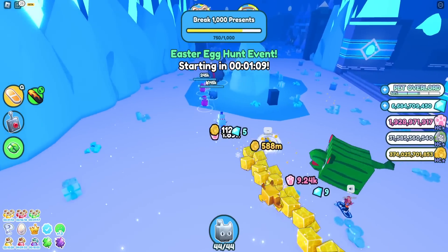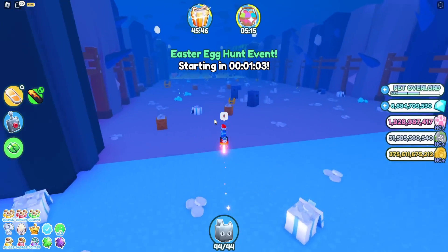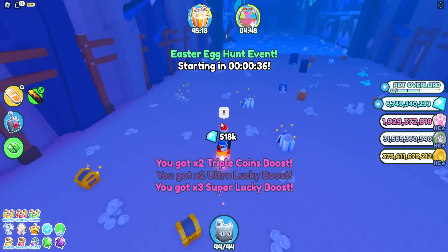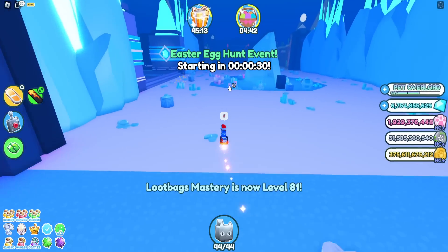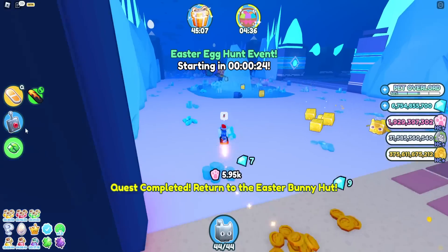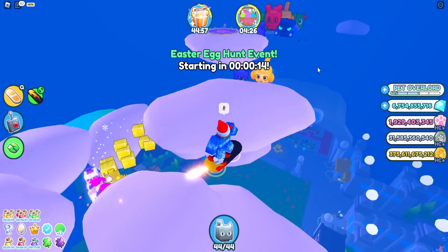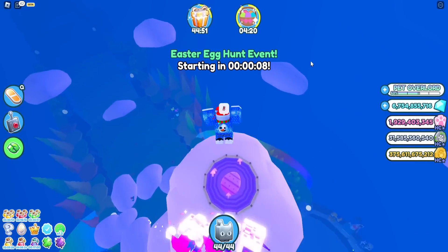The Easter event is about to start and I need to get these quick. We broke the combo but grabbed all the loot - free 100 million gems! We should be really close. Only 30 seconds left - please hurry! We finished it! 'Return to the Easter buddy hut.' Let's do that before the event starts - we have like 15 seconds.